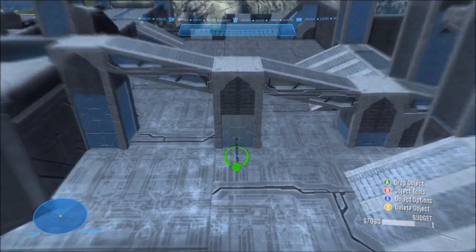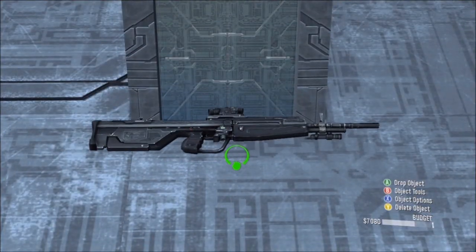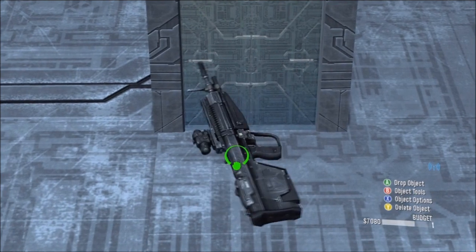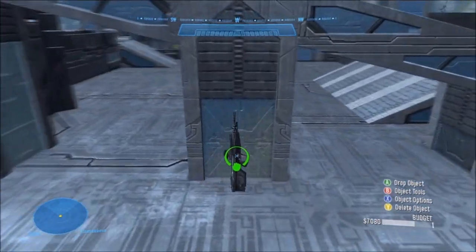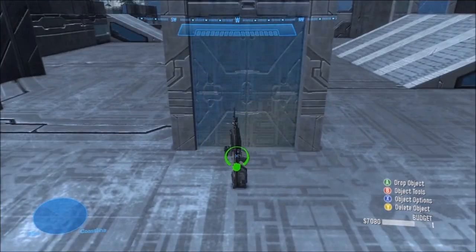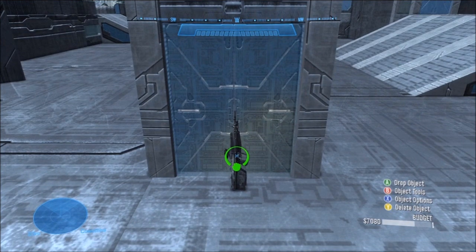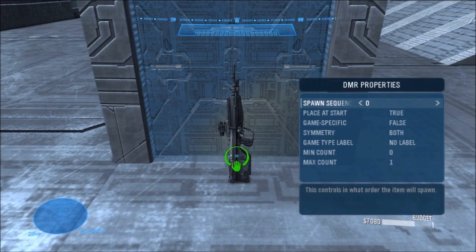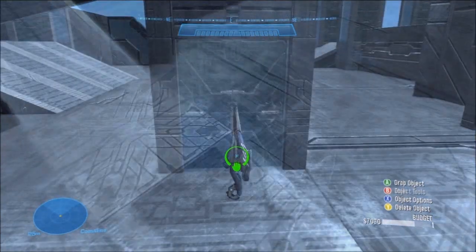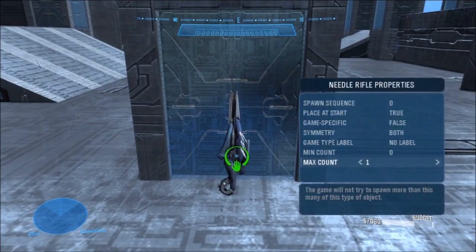Now I'm just going to put some DMRs and needle rifles down. DMRs and needle rifles are good all-around weapons, and many players like to use them, so I'm going to be sure to put down a good amount. If you're going to use both DMRs and needle rifles, try to keep the amount of each the same. For example, if your map is going to have 4 DMRs, make sure that there are 4 needle rifles as well. This way, there won't be a shortage of ammo for a single one of those weapons, unless your map is intended to favor one over the other.